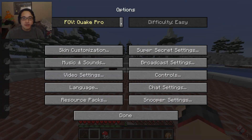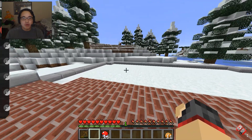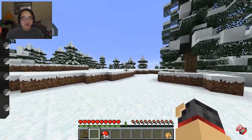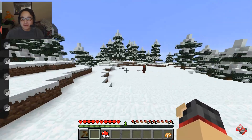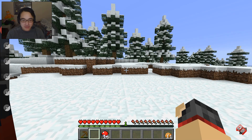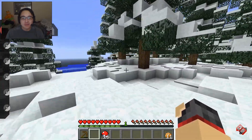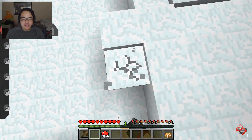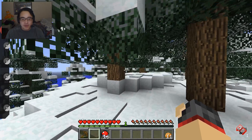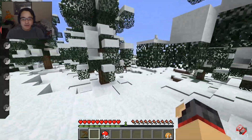I just realized my FOV looks like complete garbage. I'll play with Quake Pro FOV — why did I have it set that high? It's a wonder I can't see anything. I thought it was just my glasses fogging up. Do I have a Pokedex, by the way? I can't remember how to open it. P for Pokedex? No. Pokedex is M, I think? M opened up the wiki for me — never mind, it just lied to me.